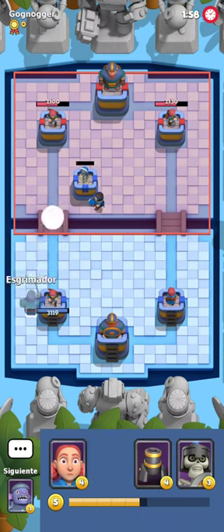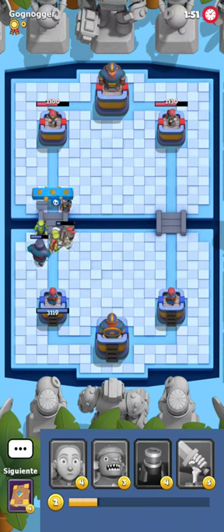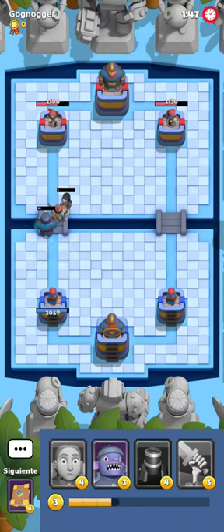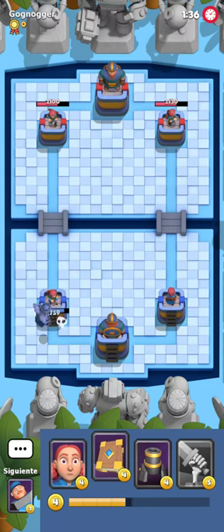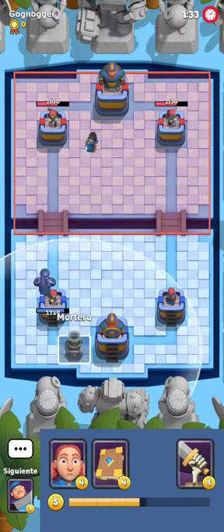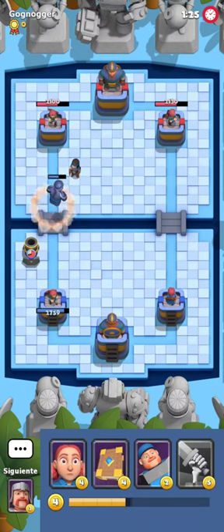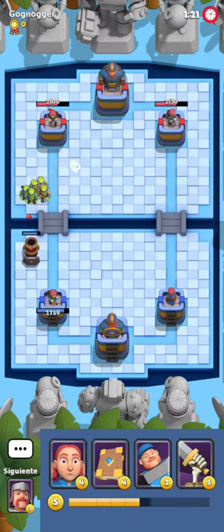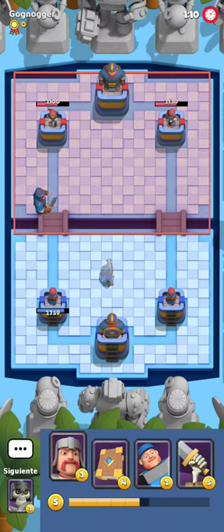My opponent plays as if the game is equal, but it's anything but. He's given me so many small advantages that it'll be very hard to come back. His bomb girl setup at the bridge was inefficient against my pressure, though his cycling was fast and he gets some damage in. He plays another bomb girl — very weird. I play mortar and it's a mist mortar so I won't even protect it; the more mana he spends on it, the better. He already overspent.